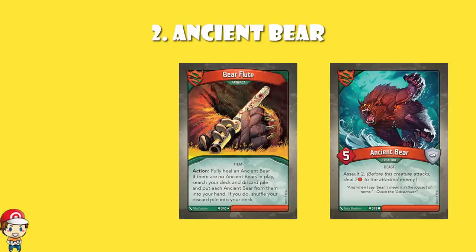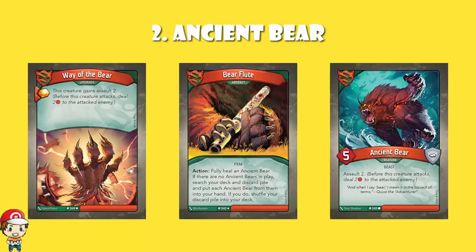Ancient Bear does damage before you even fight with it. And if you attach Way of the Bear, it actually does four damage before you fight. And it's got Bear Flute — it's this big, nasty bear that comes along when you play a flute. I don't know any bears that come along when you play a flute, and if they were, they probably wouldn't be the nastiest of bears. They would probably be nice, tame bears. Not this bear, ladies and gentlemen. Not this bear. It's clearly a nasty bear.